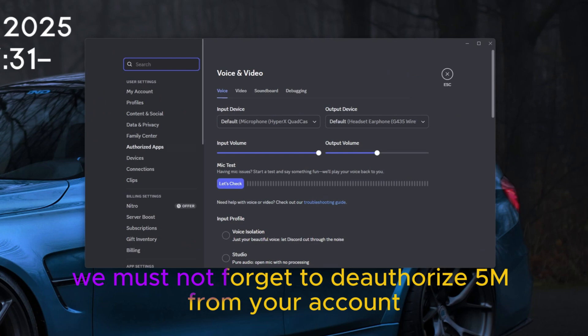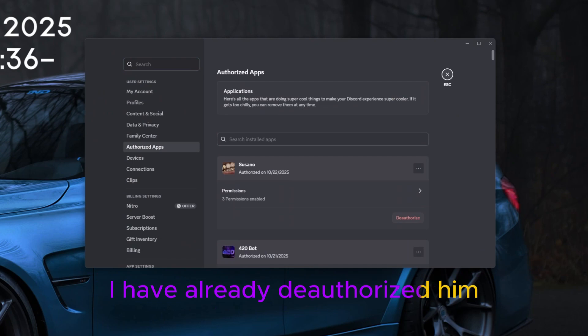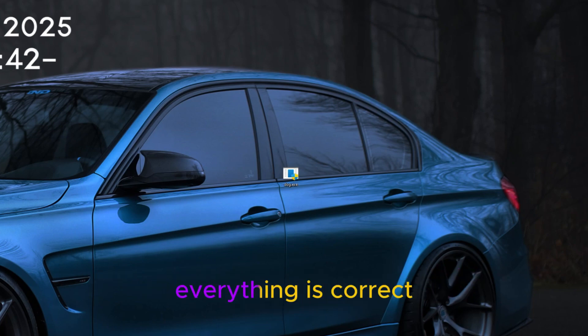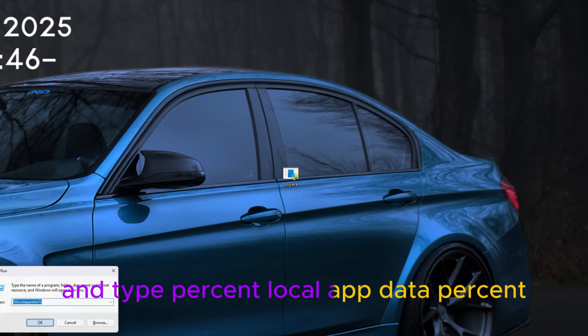We must not forget to deauthorize FiveM from your account — I have already deauthorized it. Now let's check if we have a Digital Entitlements folder on our computer. If not, everything is correct. Press Windows + R and type %localappdata%.